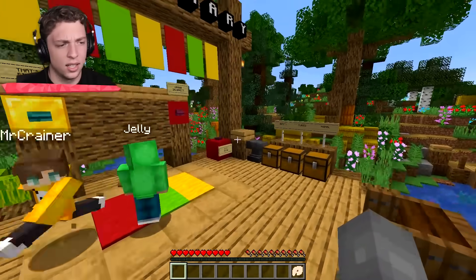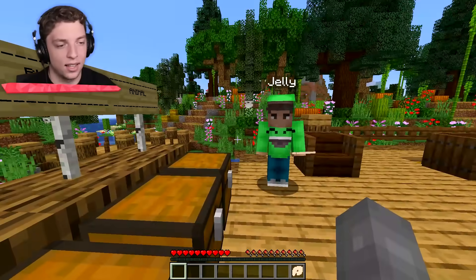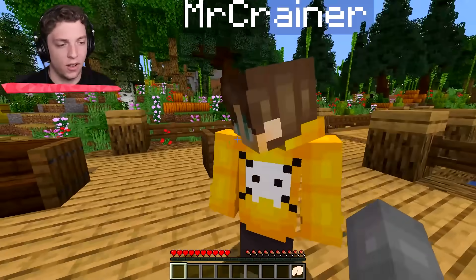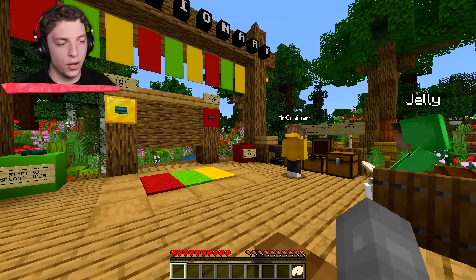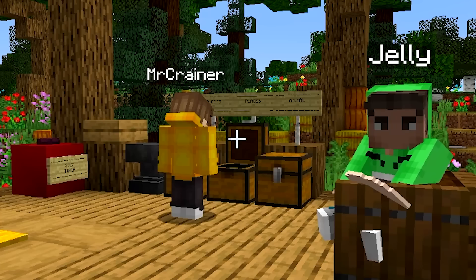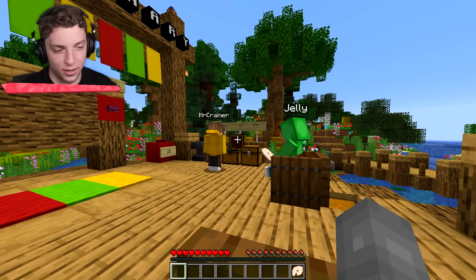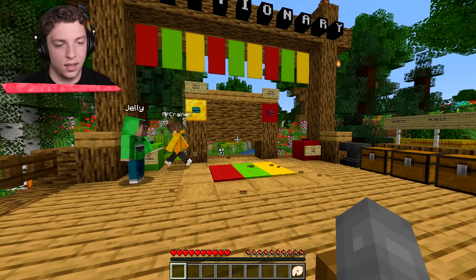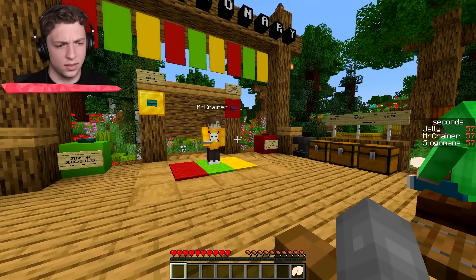What do you want me to paint this time? I think Craner should paint a place. Can I please have another animal? Yeah, it's going to be terrible. Place is actually hard. All right, Craner, you do places. You've only got 60 seconds, so it's not going to take a while. Craner, you have 60 seconds to draw. Good luck with that. He lost five seconds already.